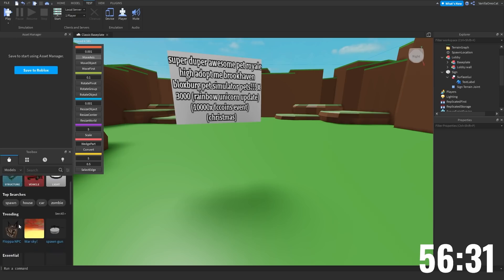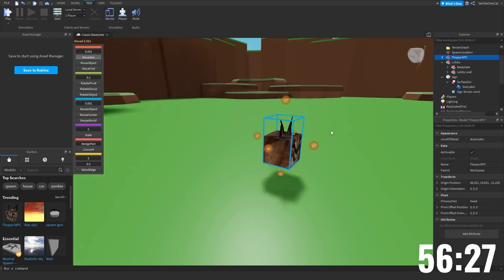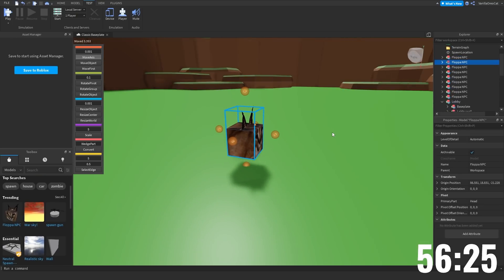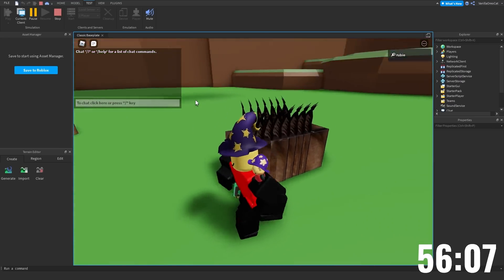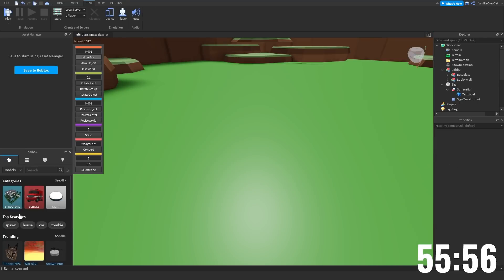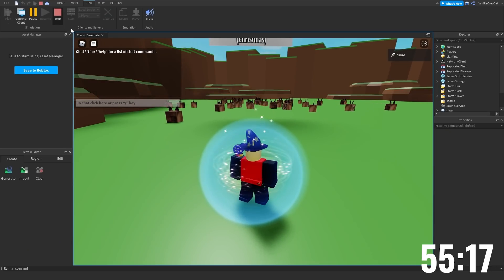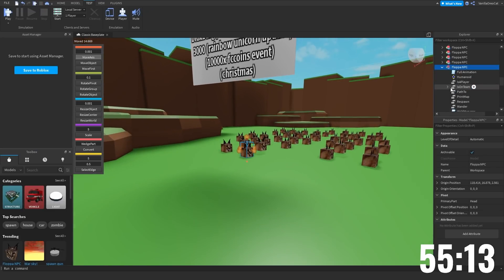You know what, we need a pet - I mean we have 'Super Duper Awesome Pet' in the name. I saw in trending we have Floppa, and we're just gonna spawn Floppa here. 40 times - I don't think these are... I feel like you should explode if you press one of them. Let's see here.